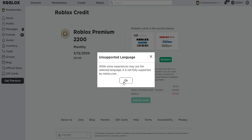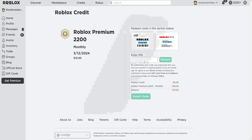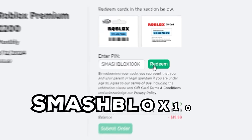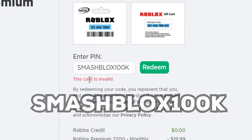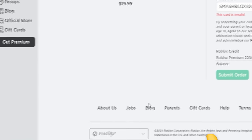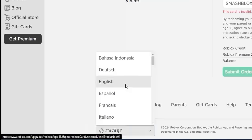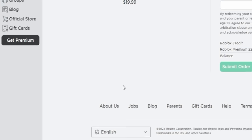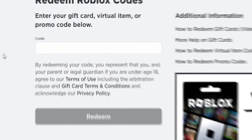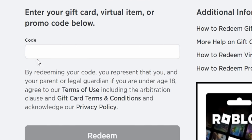Now go back to the supported language, then scroll down and switch back to the unsupported language. If you're on mobile you'll have to go back to your settings to do this again. Type in that code once more, click Redeem, and you will see 'this card is invalid.' If you're seeing that message, you are doing the glitch correctly and you are about to get the 100,000 Robux. Then go back to supported language — for me that's English — and go back to the Robux tab and click 'Redeem Roblox codes.' Stay right here — this is where the glitch begins.